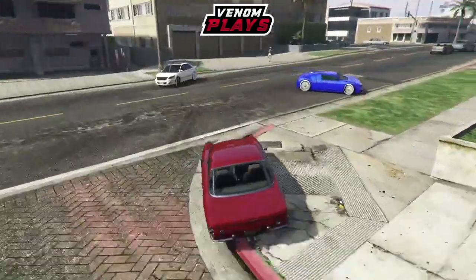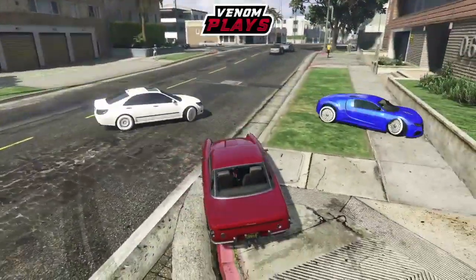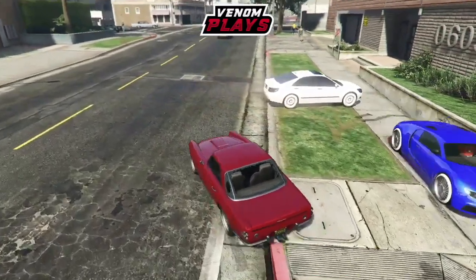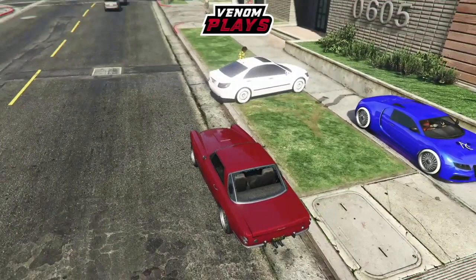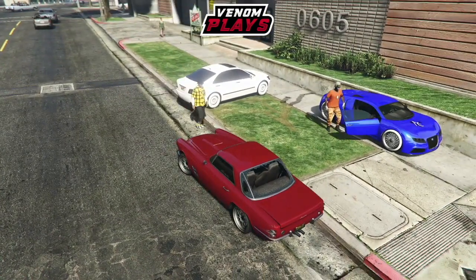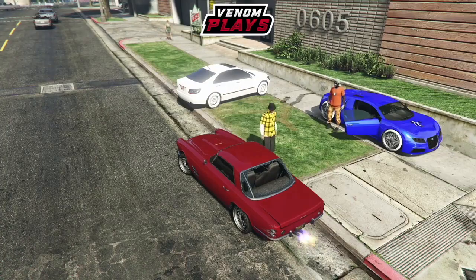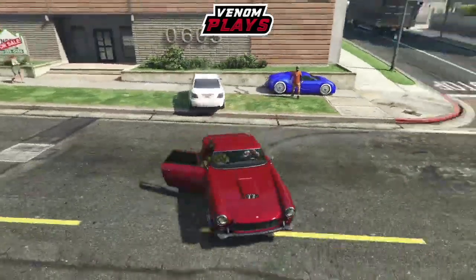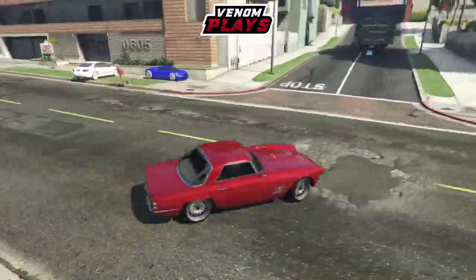Have your friend park on the grass opposite the pink house. Then go over to the pink house and request a personal vehicle. Note that this personal vehicle you will lose, so preferably use one you don't care about. Then spawn in your MOC.